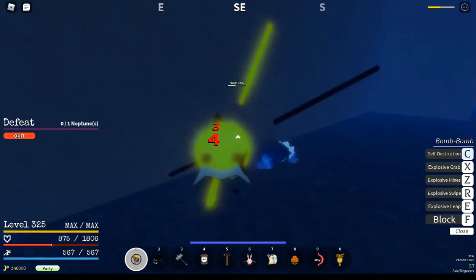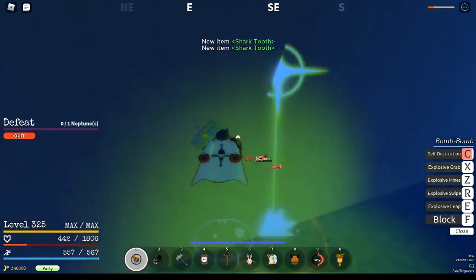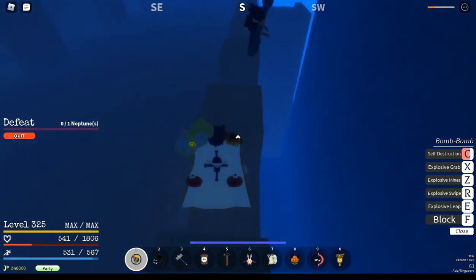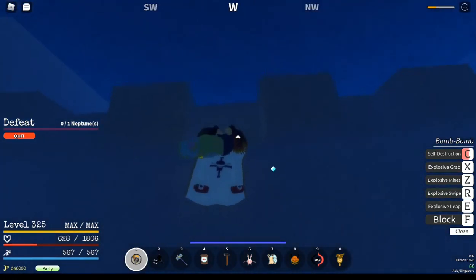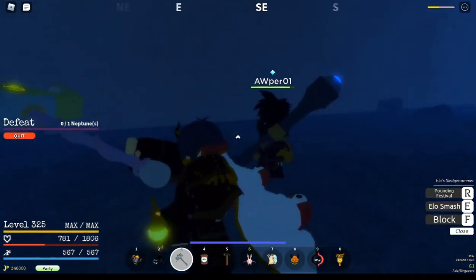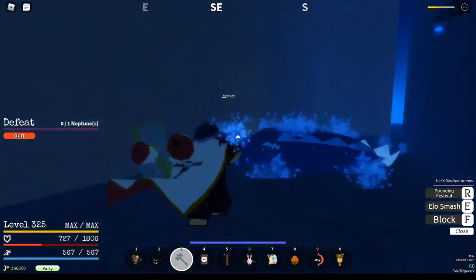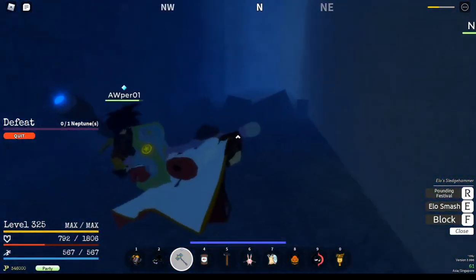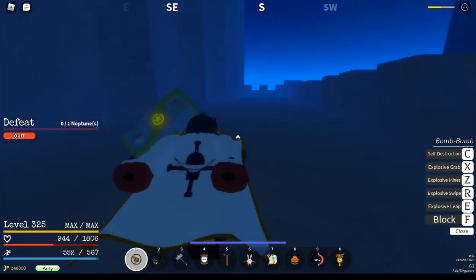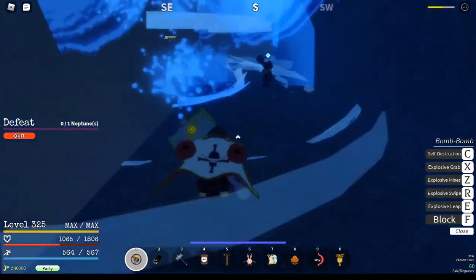Right now we're doing a G strat for Neptune where you just go to the side of the wall. It works a lot better with Pika but BOMU also works with it. BOMU works on all bosses — I farmed Whitebeard and got the Sento and the cape. I just hit him twice with self-destruct and already got credit for it. Overall, BOMU is a great fruit to have.